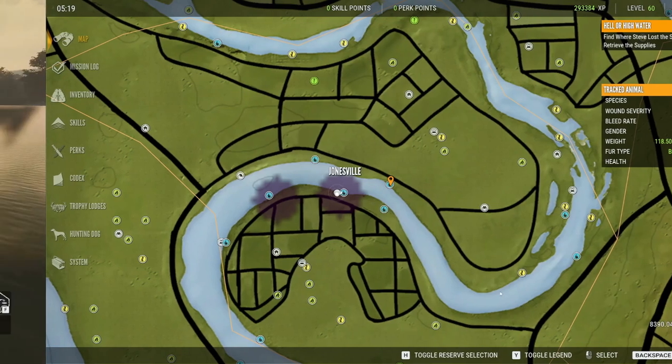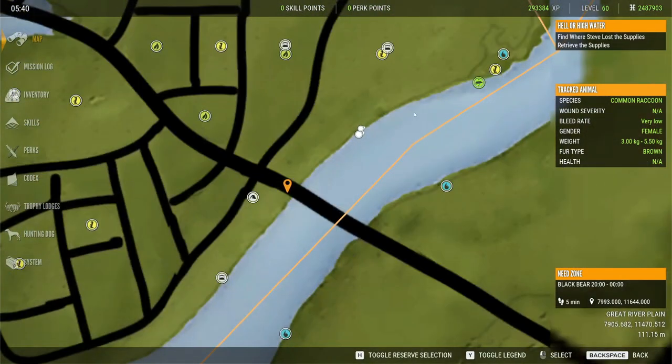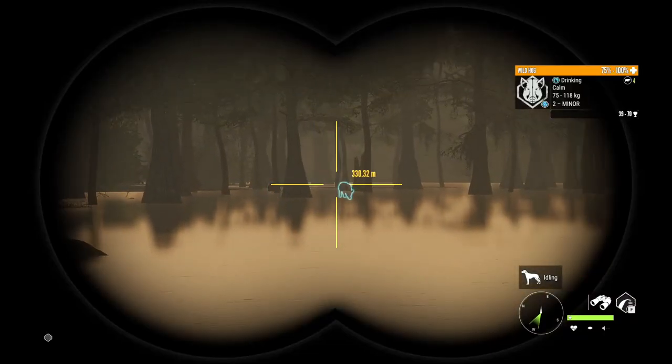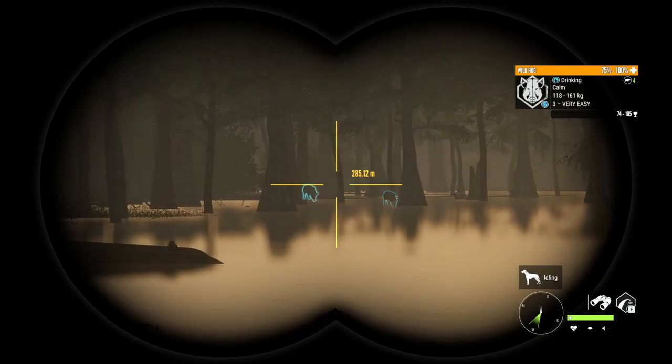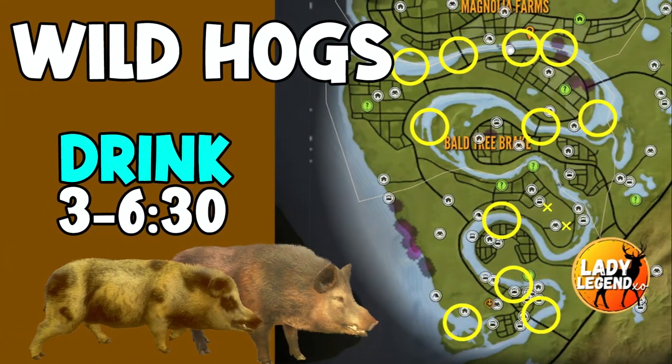Once you get down to the bottom part of the map you're not going to see as many wild hogs. They are actually drinking from the river — isn't that cool? I thought that was pretty sweet and worth noting. You will find wild hogs drinking intermittently along the river. I haven't found too many around the little lakes, but if you want to hunt them in their feed zones, go to the gridded areas. I do prefer to hunt them in their drink zone.